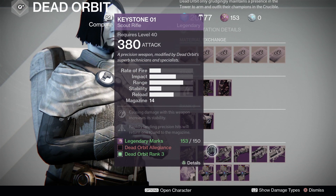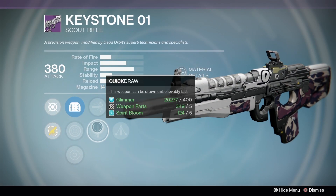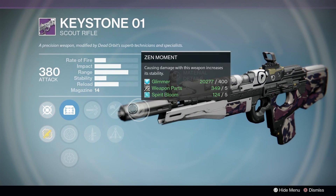If you're a fan of Scout Rifles, you're definitely going to like the Keystone available at Dead Orbit. You have a choice between High Caliber Rounds and Quick Draw, Small Bore and Triple Tap, with the final perk being Zen Moment.